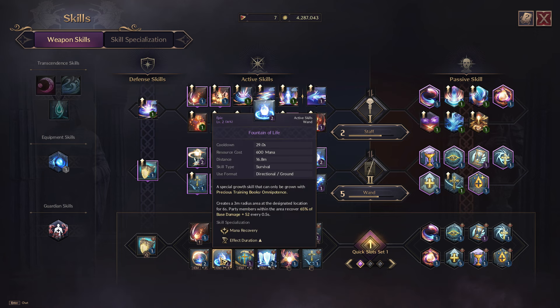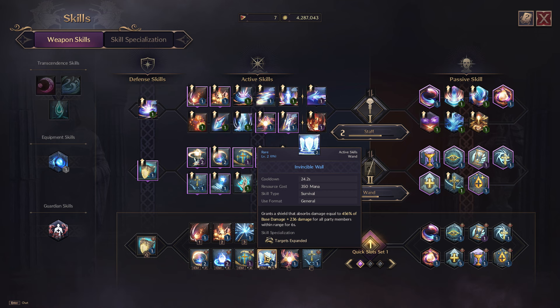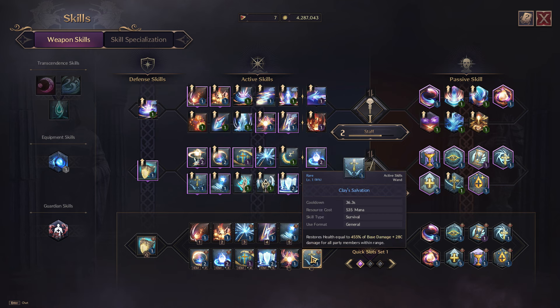Speaking about healing abilities — the rotation will be the Fountain of Life, where you put this circle on the ground to give healing to all your party members as well as mana with skill specialization. Your single target healing is Swift Healing, which you can upgrade to cast up to three times. Your big cooldown is the Invincible Wall for when you're expecting a huge boss ability that will damage your entire raid. And finally, we have an AoE healing ability which is Clay's Salvation. I'll be showing you the healing rotation later on a secret dungeon boss.